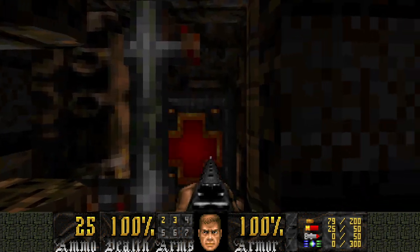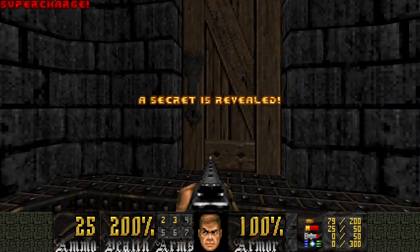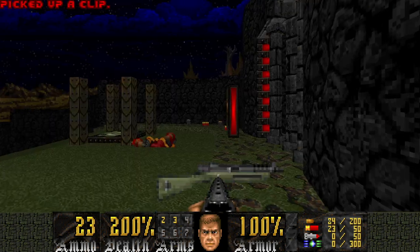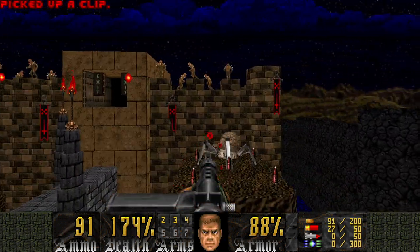So let's press this button and also press this sneaky button. When you press the sneaky button, you want to quickly go over to this area and get this secret with the supercharge. Now you can open this area up and kill some of these guys out here. You want to kill the chaingunner first — at least that's what I like to do — so I can get his chaingun and use it to kill these guys.